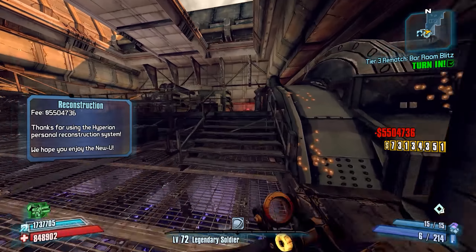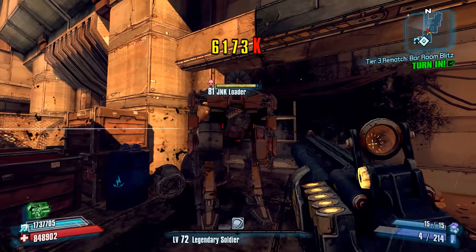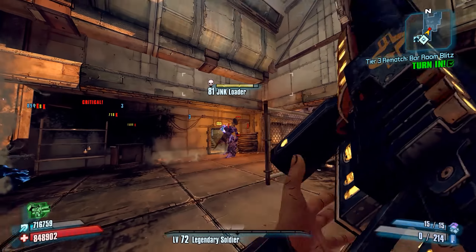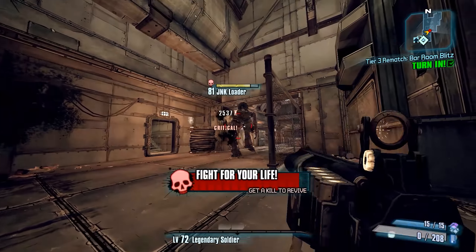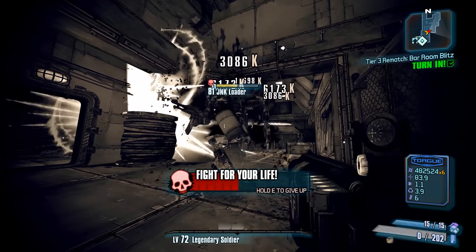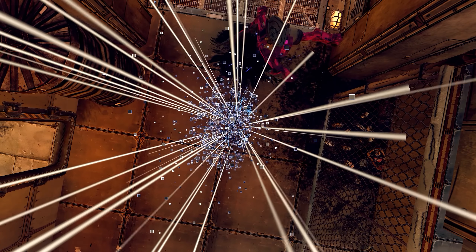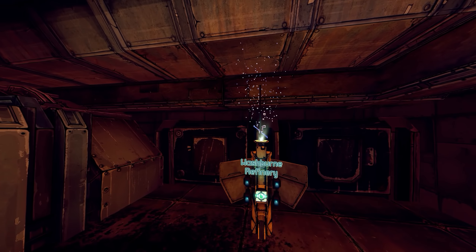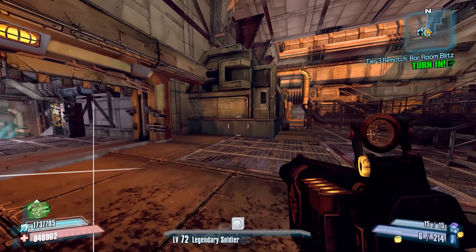So this weapon has a lot of things working against it. The box-shaped spread pattern is absolutely abysmal to use, and the weapon actually hurts you if you're at a range where you can land all of the pellets on target. We're not going to slag him at first just to show that this weapon cannot kill without slag. It actually can get critical hits, which is a little bit surprising. But if we're directly up against this guy, we're barely outpacing his health regen.